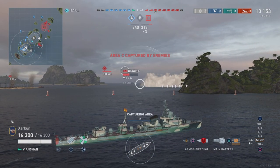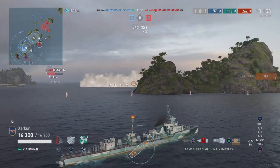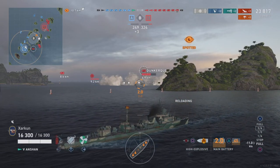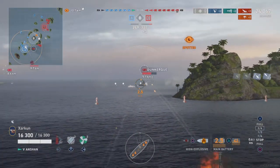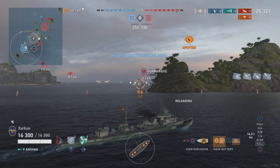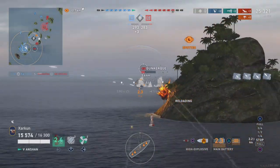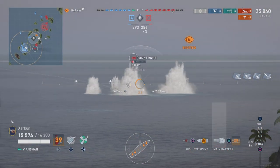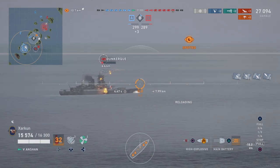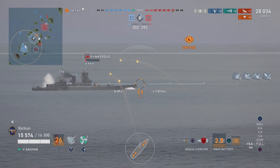As you can see, these torpedoes are pretty good as well — we managed to hit the Exeter with one, and now we're trying to catch this Dunkirk as he comes around the corner and we take this cap. This is actually probably the best game I've had in the Anshin, and it is a pretty aggressively played game. It is yet another six-kill game — the third game featured in a row with six kills, following my Nelson six-kill game and the Des Moines game from late last week. I've been kind of on a roll with these six-kill games, and I was pretty pleased with the results of this destroyer.